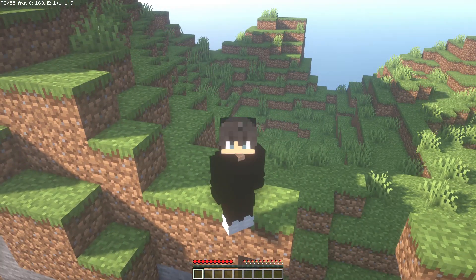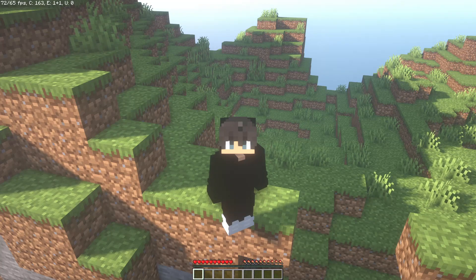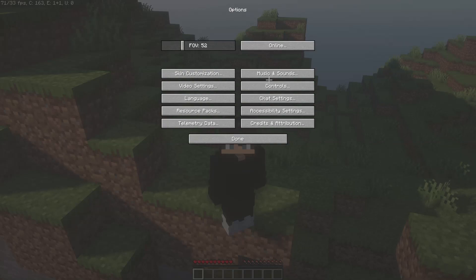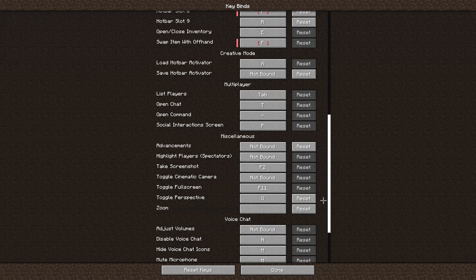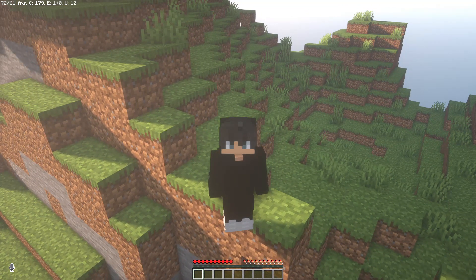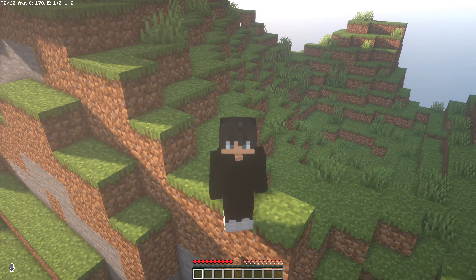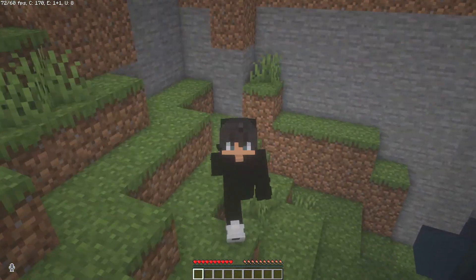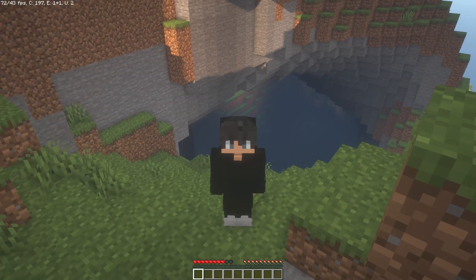To find the push-to-talk key, go to Settings, then Options, Controls, Key Binds, and scroll down. You will see Push to Talk is set to Caps Lock by default. You can change it by clicking and pressing any key you want. When you press it, you will see the microphone icon in the bottom right of your screen, indicating that you are talking.